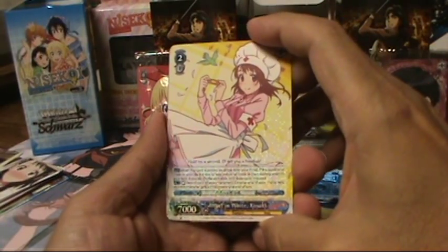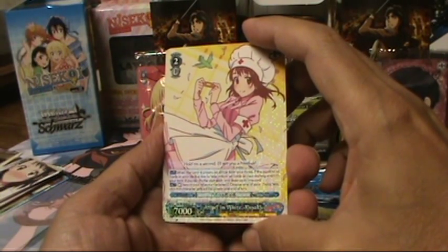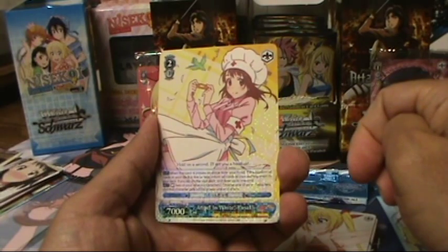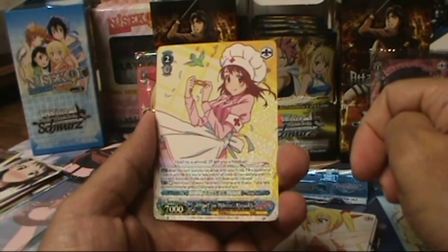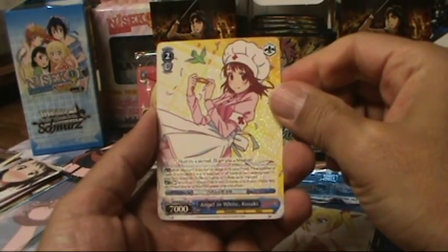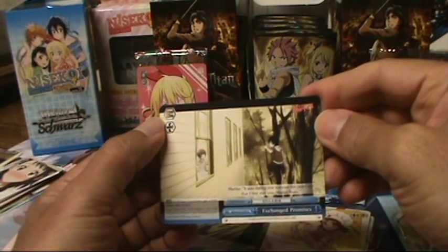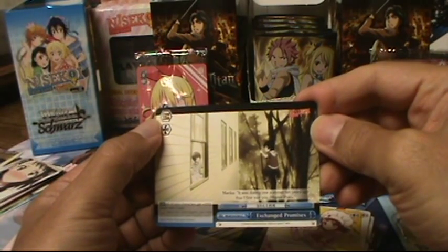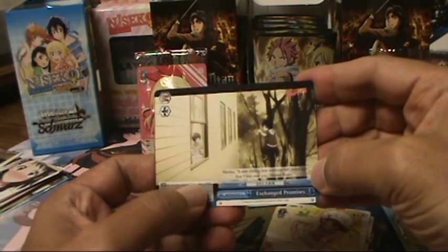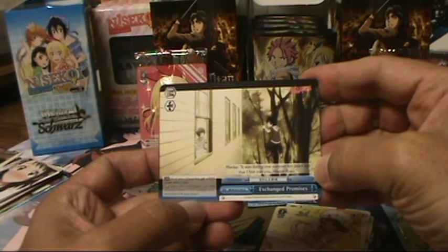Angel in White Kosaki's effect: when this card is placed on the stage from your hand, if the number of cards in your deck is five or less, return all cards in your waiting room to your deck, shuffle your deck, and draw one card. That's nice — if your deck is about to refresh, you can put all cards back and avoid refresh damage. The second ability: rest two of your characters, choose one of your characters and it gets plus two thousand power until end of turn. The climax card is a soul trigger plus an arch trigger — called Exchanged Promises — all your characters get plus one thousand power and plus one soul, and when this card triggers, choose a climax in your waiting room and return it to your hand.